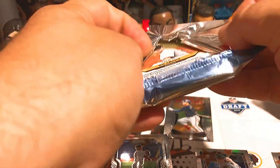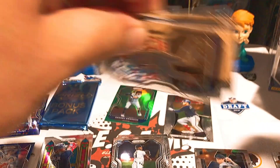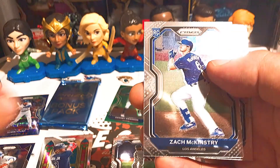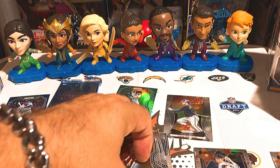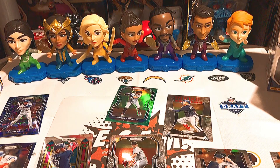Last pack before we get into the bonus. The blue was Robin Yount but I wish it had been a better player overall. Larry Walker base, a Zach McKinstry rookie card, a Luan Diaz, and a Will Crow rookie card. I'm going to save all the bonus packs for last.